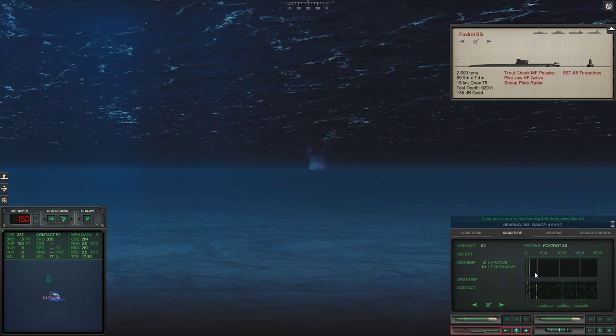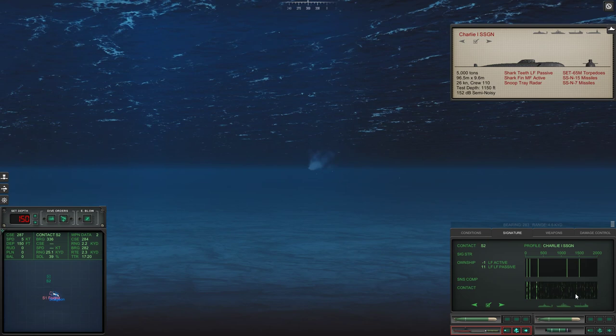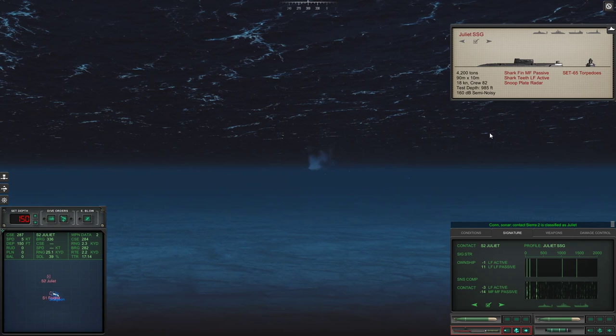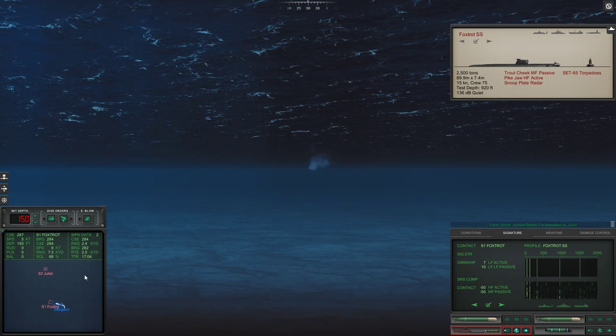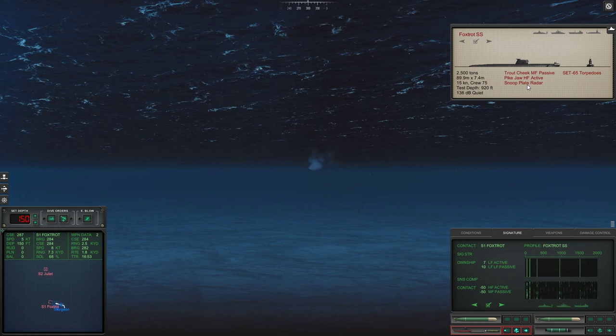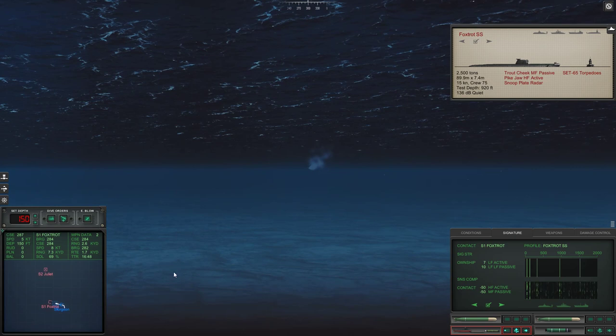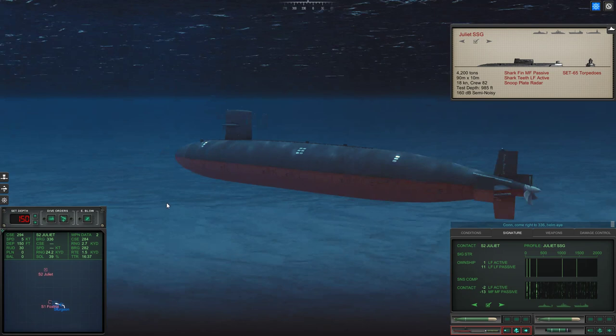Let's find out what this is — Juliet. Sierra 2 is classified as a submerged submarine. This is bad. Are they noisier? No, the Foxtrot is much quieter, so this must be pretty far away. What is the test depth? Only 1,000 feet — neither of these can dive very deep. If she goes active, she can actually detect us. We shouldn't have that same problem, so let's start nosing up to her to keep the wire on the correct side.